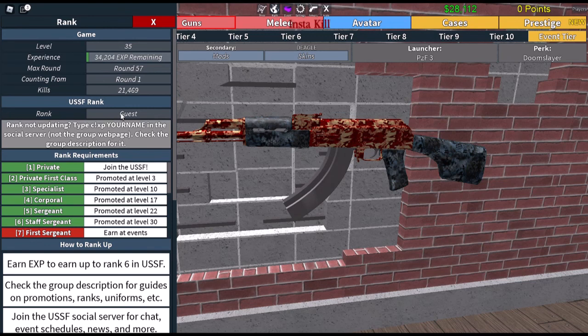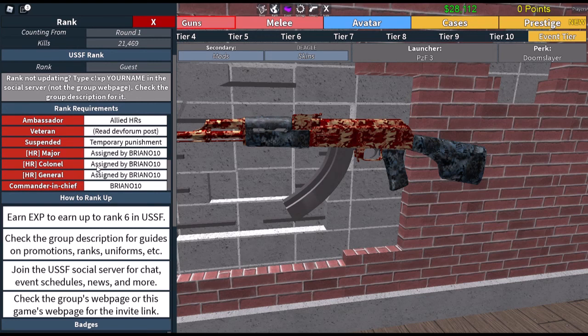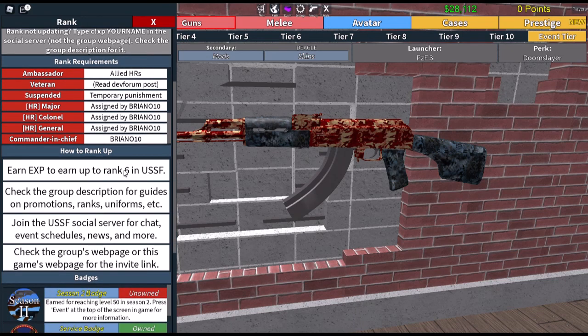The next section shows your personal record — how well you've done in the game so far. For some reason I'm still registered as only a guest, though I think I was a specialist at one time. It says I have to go into the social server — not the group's webpage but the social server — to do something to get my proper rank for my level. I think I'm already past sergeant at level 35.